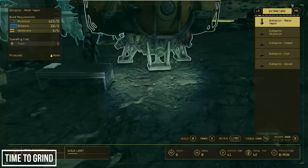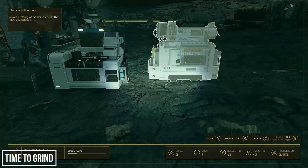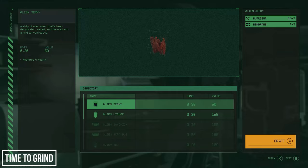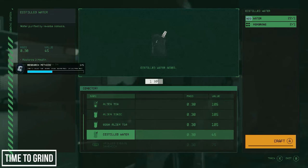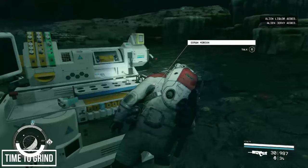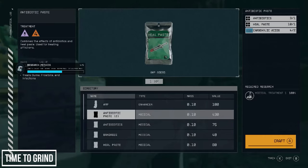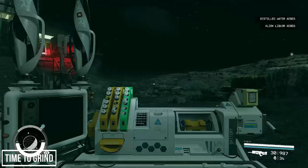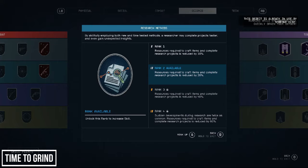Let's use that perk now — enter build mode and what we need is over in the crafting section. Let's build a cooking station and a pharmaceutical lab. Let's build an amp and antibiotic paste — and there we go, the task is complete. Now we can move on to rank 2 within Research Methods.